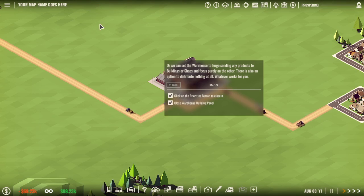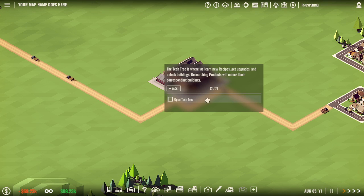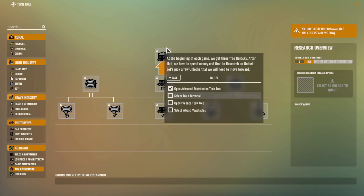Before we can use the warehouse to make a proper destination, we need to unlock a logistics model on the tech tree. Oh, so there's a tech tree too. Open the tech tree - of course it looks like a balance scale. At the beginning of each game we get three free unlocks. After that we have to spend money, time, and research to unlock things. Open advanced distribution, open produce - select wheat and vegetables.